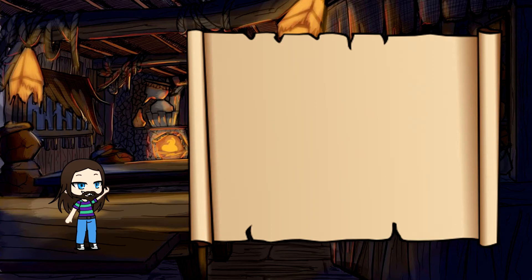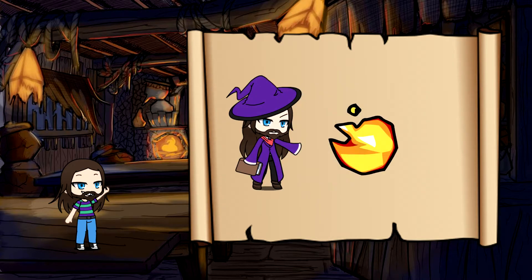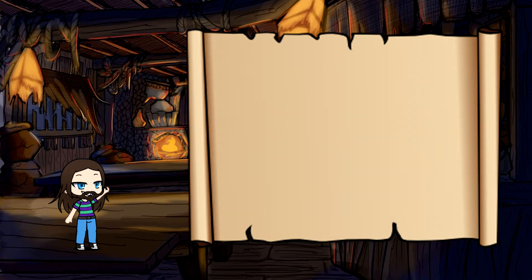First, we'll go over the most important one of all: the 20-sided die, also known as the D20. This bad boy is going to be used for all sorts of different rolls, such as seeing if an attack lands, spellcasting, skill checks, seducing that dragon, and a lot more. But don't feel overwhelmed — you don't have to roll for everything. That's for the DM to decide.